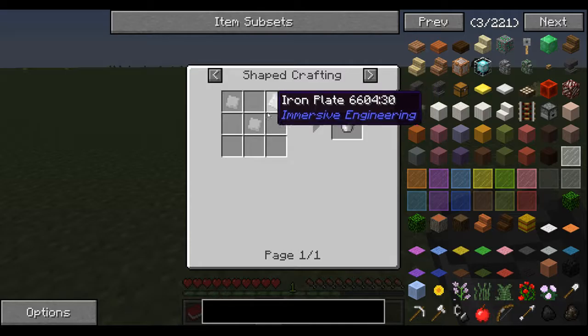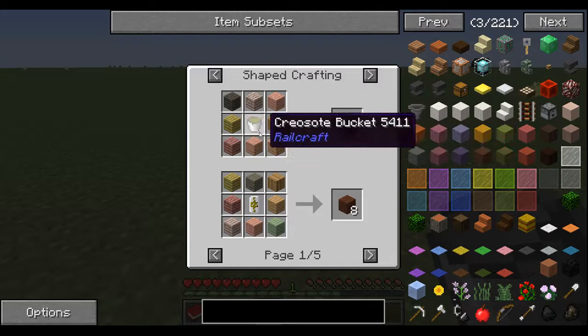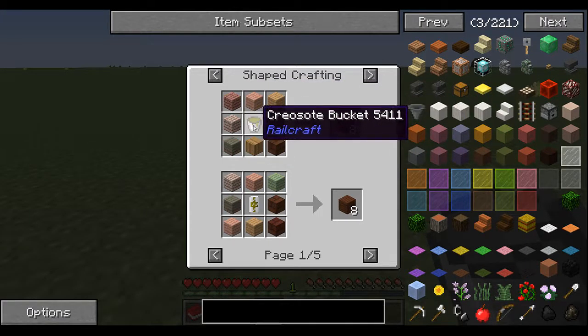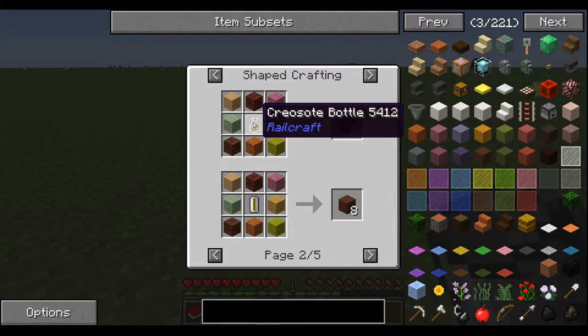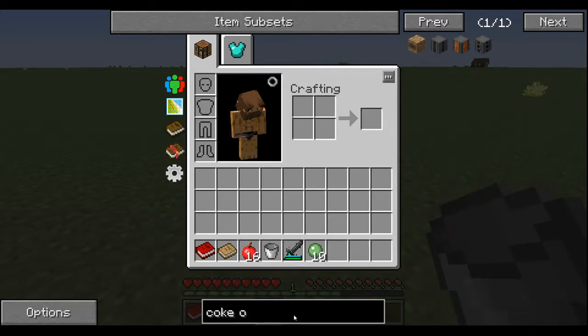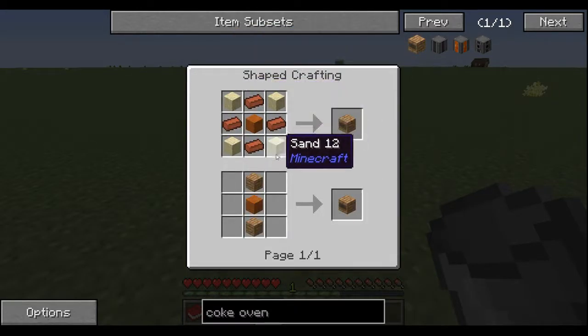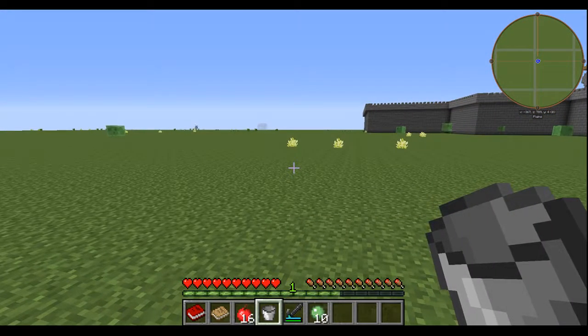So essentially, a forge hammer is needed for the bucket, and you need treated sticks. Treated sticks come from treated wood, but you can't use that recipe because you don't have a bucket yet. My recommendation is to go with a glass bottle instead. In order to do that, you need a coke oven — I don't believe that recipe has changed. Here's your coke oven brick. If it did change, I apologize — I didn't do my research before making the video.